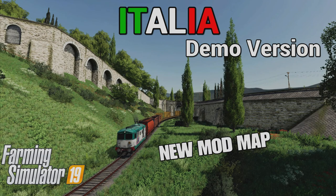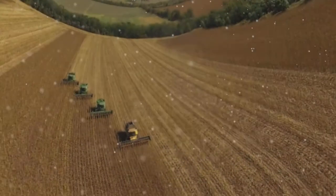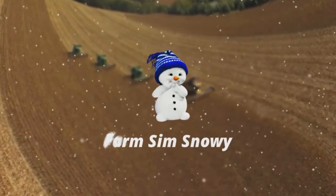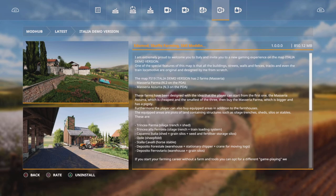Welcome everybody, FarmSimSnowy here. In this video we're going to look at a new mod map released for Farming Simulator 19. This is a Talia demo version by Edo Mod, Spaffo Farming and SMI Modding team. As you can see, top right shows a whopping 850.12MB to download, which is quite hefty because it's not a huge map, but it is pretty stunning. There's some lovely detail and some really nice features which we're going to go over.